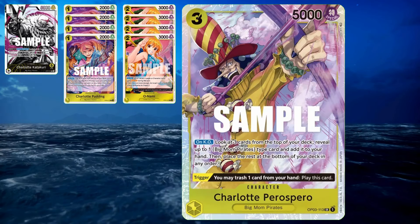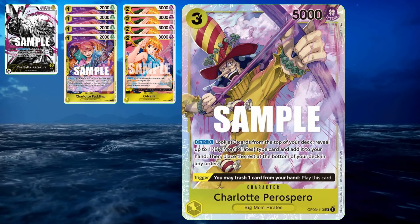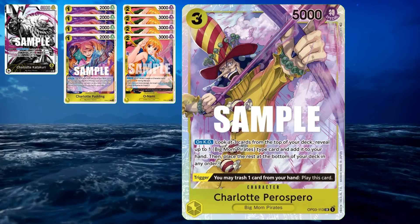Here we have Paro Sparrow. He is a 3-drop and 5k power. If he is KO'd, you're able to look at the top three cards of your deck — again, you're looking for a Big Mom Pirates card. The only difference between this and Pudding is that when you're searching, you can't grab a Sanji.